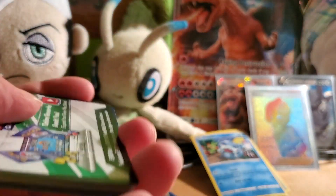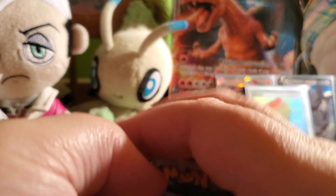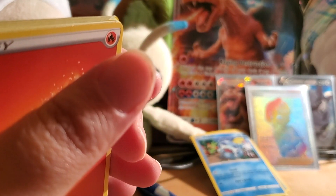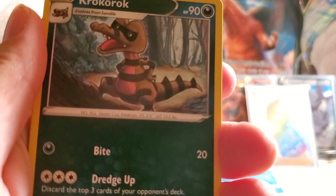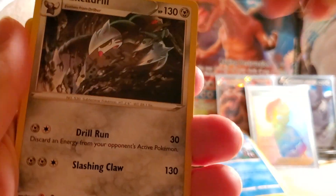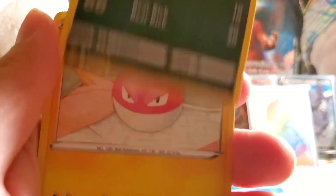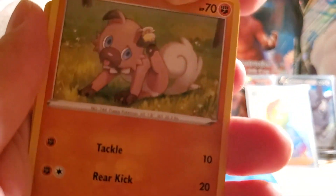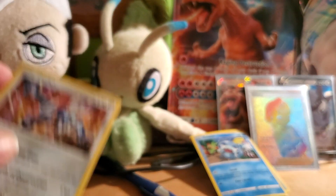Gigantamax Pikachu pack is next. Sometimes these things are hard to open. Fire Energy, Nessa, Krokorok, Excadrill, Bunnelby, Shuppet, Poochyena, Voltorb, Rockruff, Reverse Holo Malamar, and a Dialga Holo Rare. Not bad.